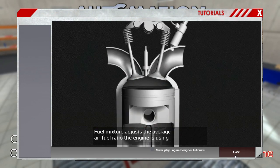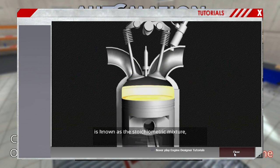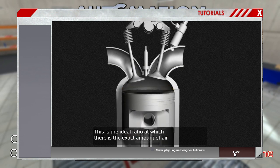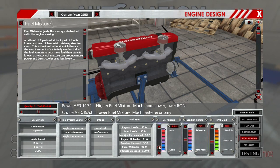Fuel mixture adjusts the average air-fuel ratio the engine uses. A ratio of 14.7 parts of air to one part of fuel is known as the stoichiometric mixture — the ideal ratio at which there's the exact amount of air to fully combust all the fuel. A mixture with more fuel than stoichiometric is known as rich. More power but lower RON at high settings, and lower fuel is much better. Let's just keep it lean. Ignition timing I'm not even going to touch.